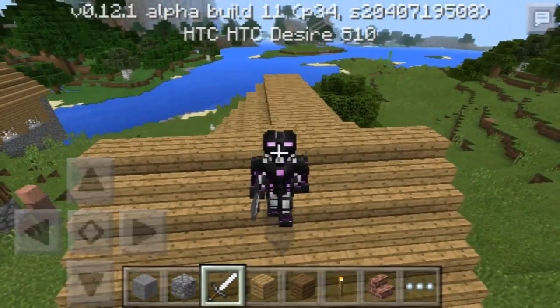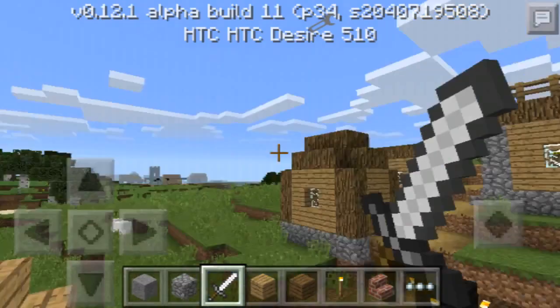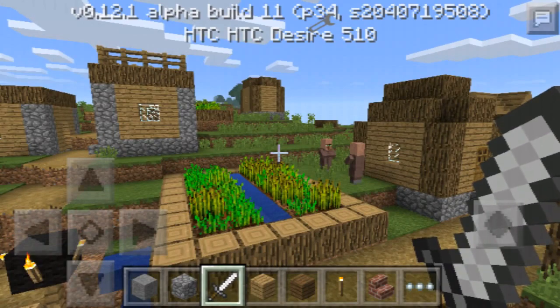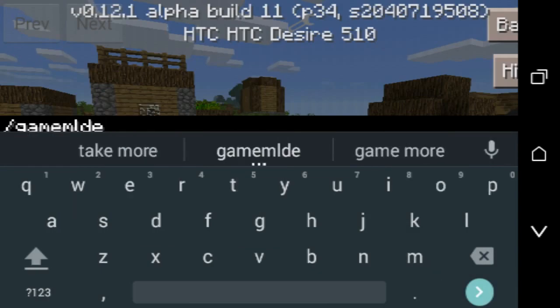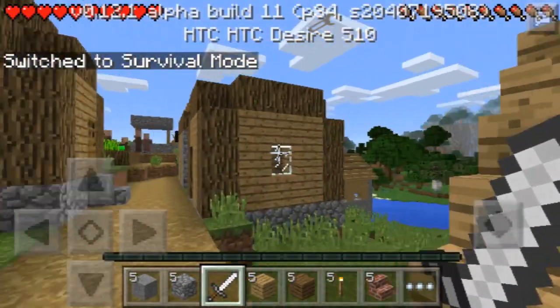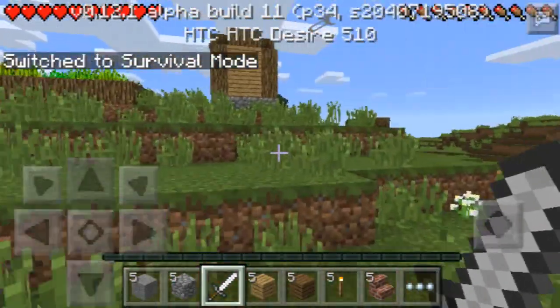This mod is pretty much like running a server. If you want to go into game mode survival or creative, all you have to do is slash gamemode. Just do slash gamemode and you are in survival. The thing is, all the things from your creative inventory just go into your survival inventory, so that's kind of cheesy but it's all right.